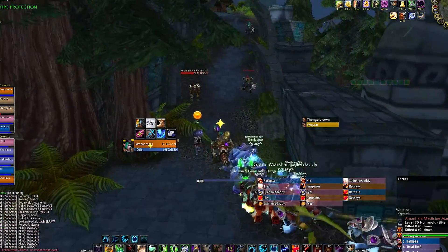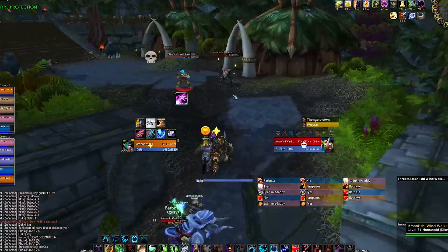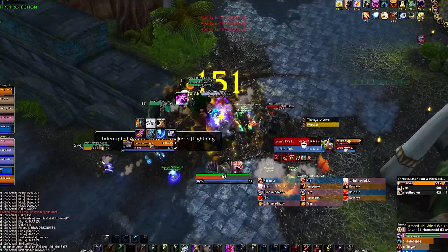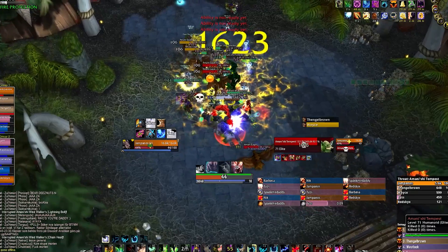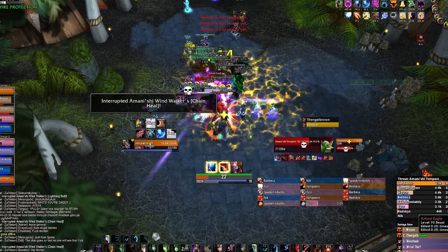Going here starts a gauntlet. Birds will spawn up top and fly down to you, and trolls will come from down below, so don't have any healers or casters in the back be caught off guard. Interrupt the windwalkers and pull at the pace you're comfortable with. The gauntlet isn't too deadly. The last trash mob is the Tempest — he knocks back in melee range and is taunt immune, so be careful with threat. He also ends the gauntlet when you kill him.